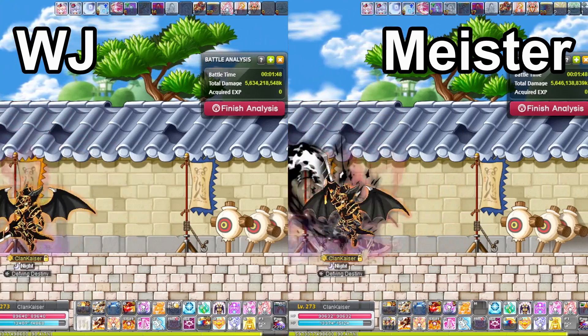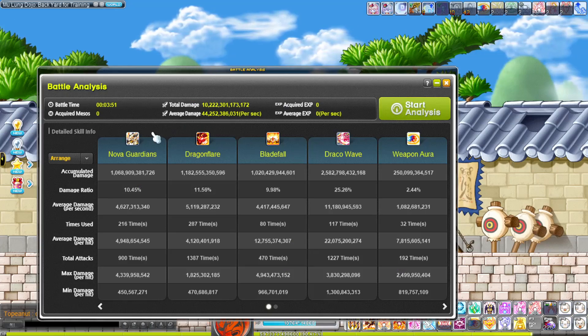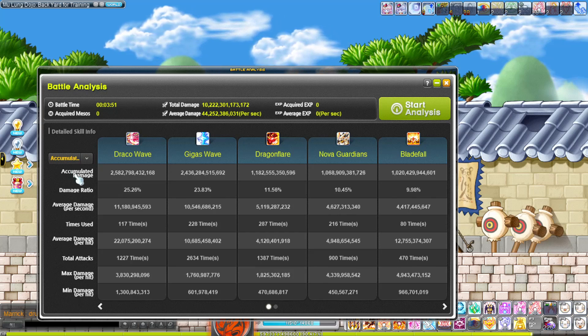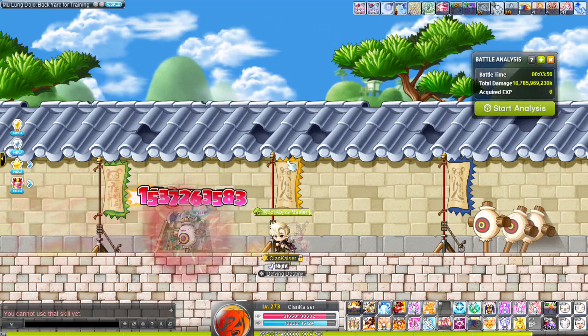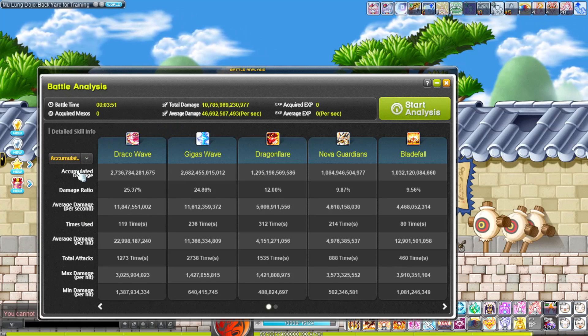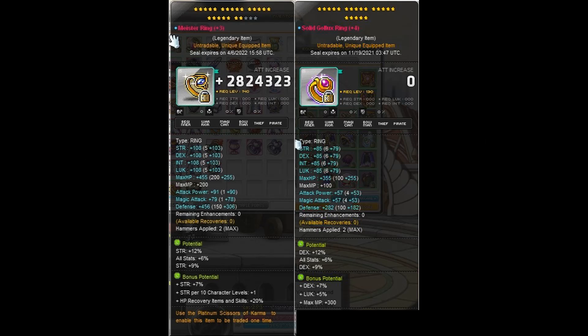Let's first examine the dojo dummy results. With an Oz ring, I did 10.222 trill worth of damage in 3 minutes and 50 seconds. With a meister ring, I did 10.785 trill. The percentage change was 5.5% from Oz ring to meister ring. This percentage change checks out with what my AB friend did. Keep in mind, his solid Golux ring was a lot weaker than my meister ring in terms of potential and star force, so it makes sense that it had a slightly higher percentage increase.